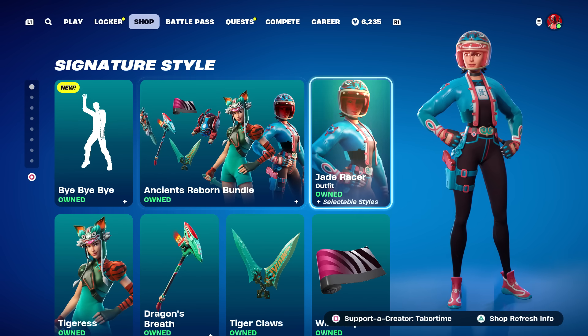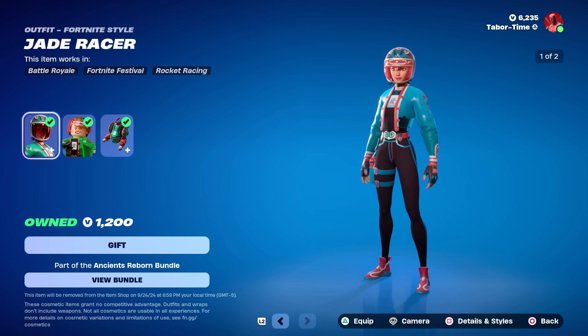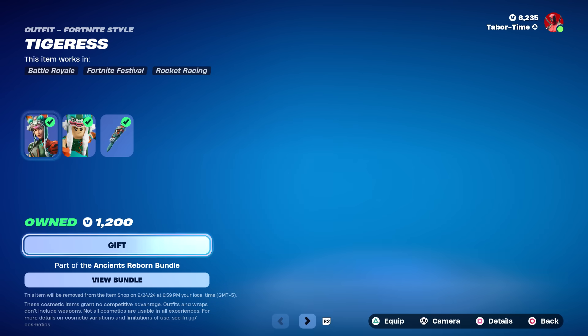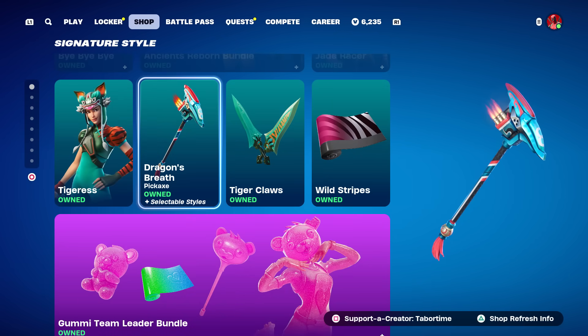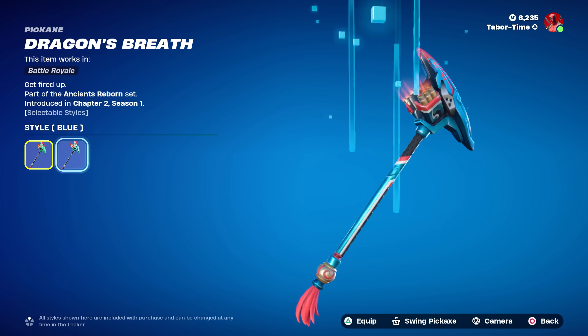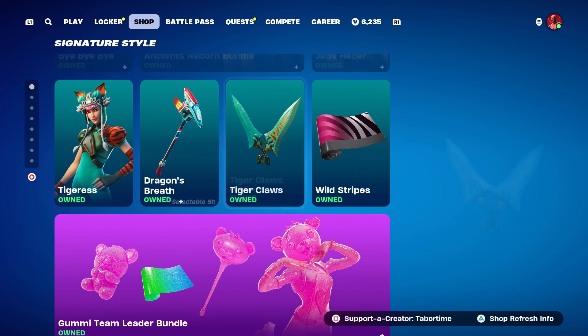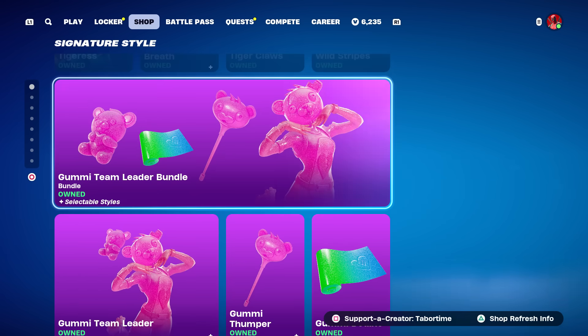The Ancients Reborn bundle is back — that's the Jade Racer and the Tigress skin. Jade Racer has a nice secondary blue style but you can't take the helmet off, which is unfortunate. Tigress does not have any other styles. The Dragon's Breath Pickaxe is pretty cool and nicely animated for 800 V-Bucks, with a secondary blue style as well. There's also the Tiger Claws Pickaxe and the Wild Stripes Wrap.